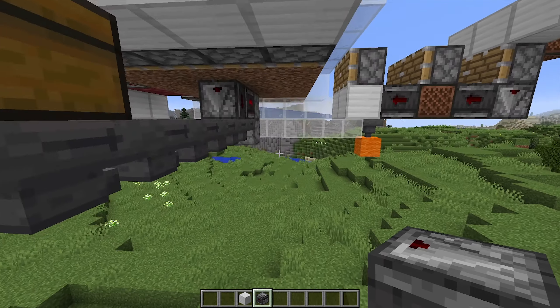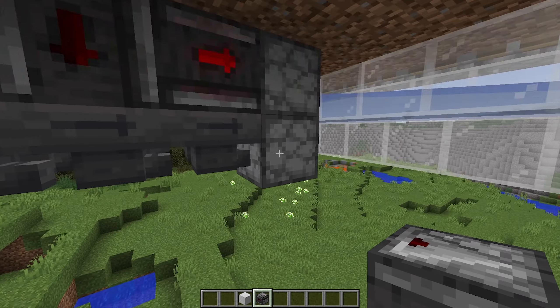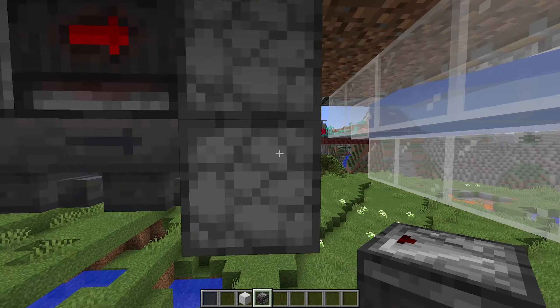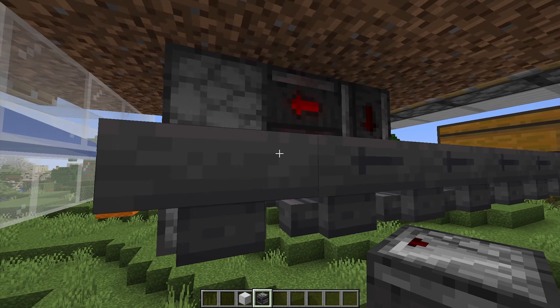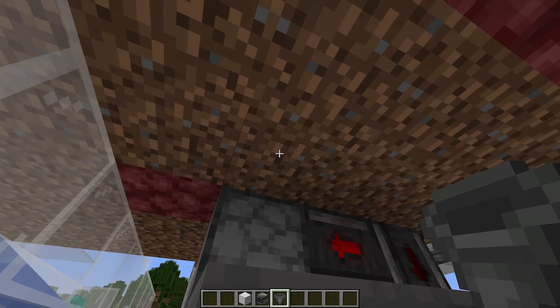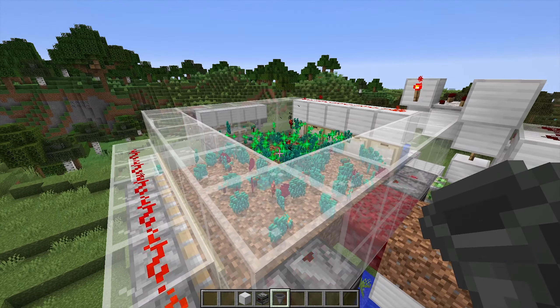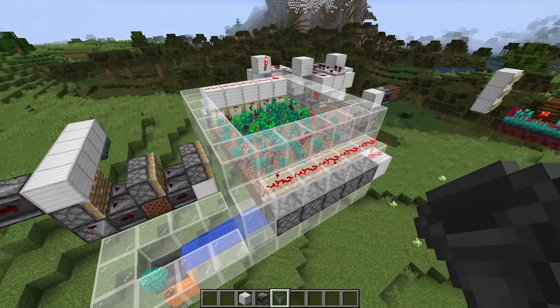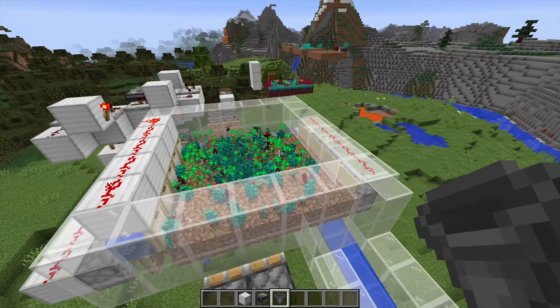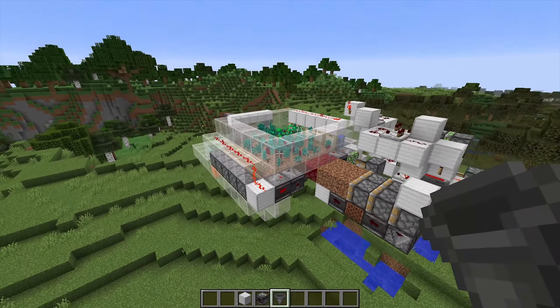When it wants to turn off and have the water come out, all it does is pull this piston back. It's not detecting the movement anymore, so it's not sending an update to the redstone. Then when it moves back in it pulses again, pushes it over, and restarts the whole system. It's fantastic — what a great design, I don't think I would have ever thought of that.